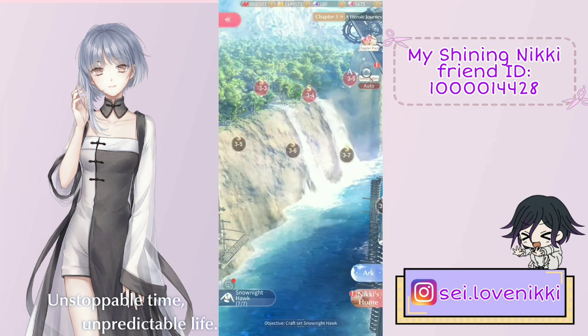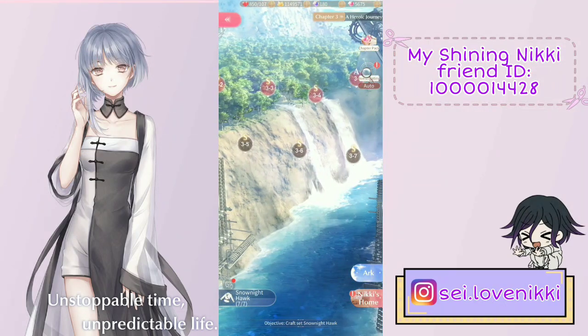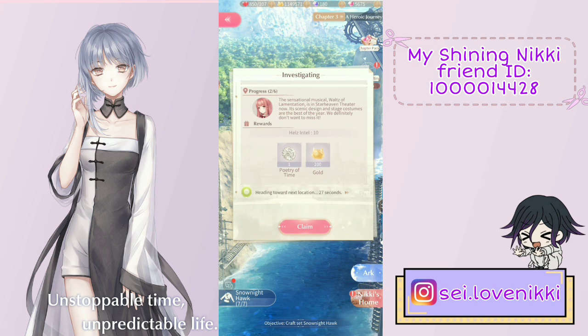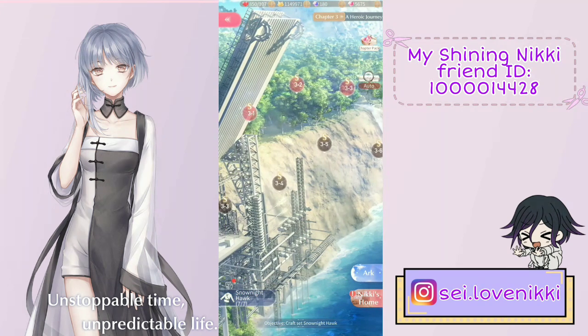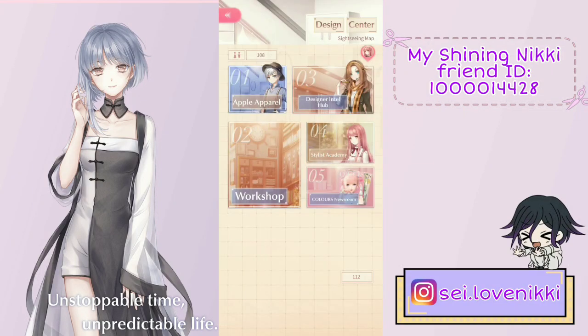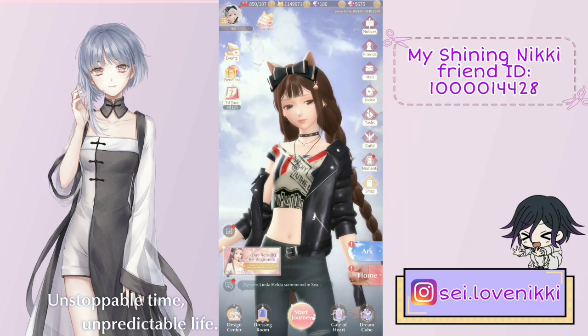Also, if you start the auto investigation, you can just close the screen and go do whatever else you want — your dailies, for example — and then come back to claim everything all at once. You don't have to sit and wait for the countdown timers. You can even exit the intel hub entirely and come back later to claim your rewards.